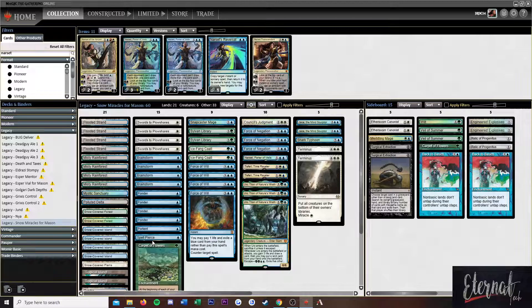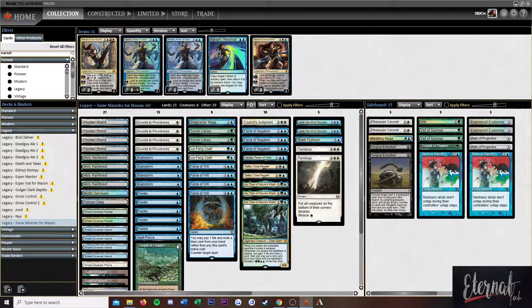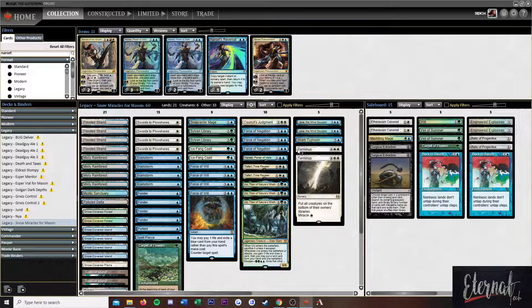One Carpet of Flowers on the main board — for those who don't know, at the beginning of each of your main phases, if you haven't added mana with this ability this turn, you may add X mana of any one color where X is the number of islands target opponent controls. So it's going to always make a lot of mana, which can come in handy with Uro, Jace, Shark Typhoon, stuff like that.